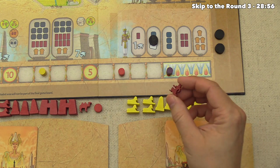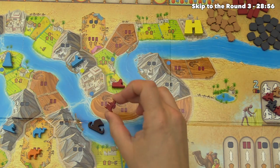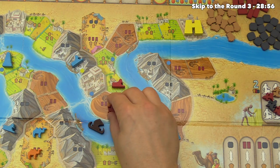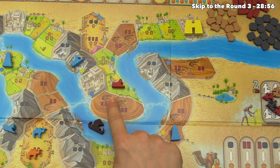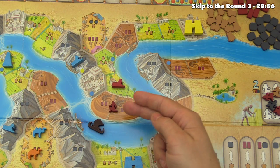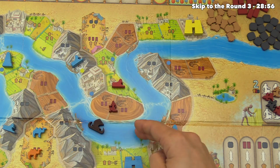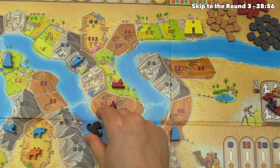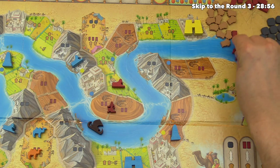For yellow's first action, they use a regular brickmaker and go into a clay field near where red planned their sphinx, essentially blocking red from building there this round and forcing them to use a special card. Red could build later, but won't get the barge bonus points. Either way, yellow goes here and gets four bricks from the supply.